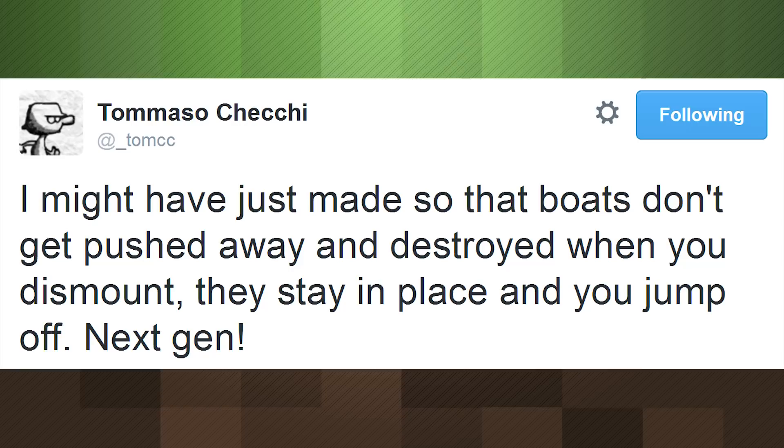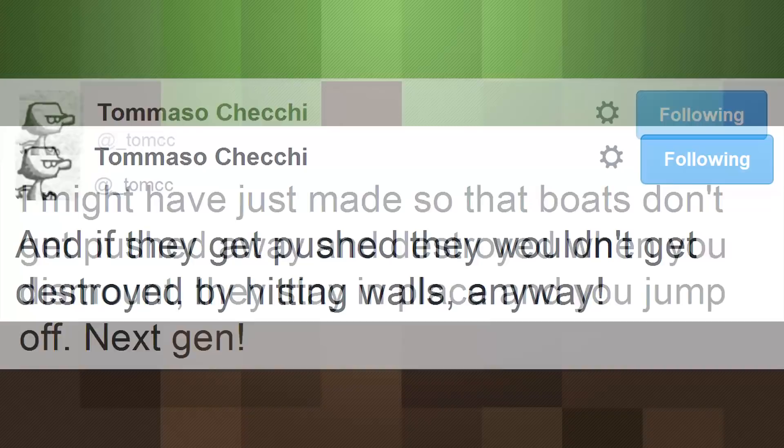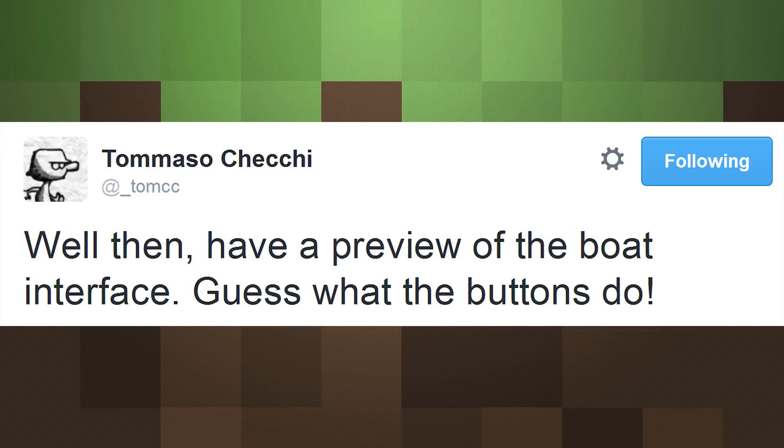That is indeed the case, as Tomaso claimed: "I might have just made it so that boats don't get pushed away and destroyed when you dismount. They stay in place and you jump off. And if they get pushed, they wouldn't get destroyed by hitting walls anyway." Hopefully these changes won't just be limited to pocket edition, where he showed off a preview of a new boat interface.